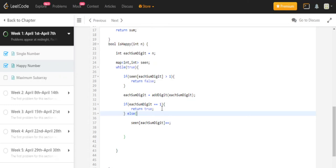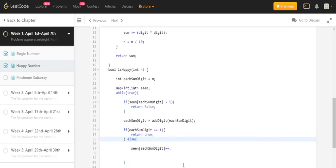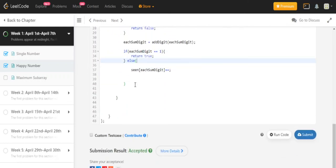Otherwise, I add the number of occurrences in my hash map. For example, with 19: summing its digits gives 82, and 82 doesn't equal 1, so I record that I've seen 82 — occurrences becomes 1. If I loop back and see 82 again, occurrences exceed 1, and I return false — it's not a happy number. That's pretty much the whole algorithm.